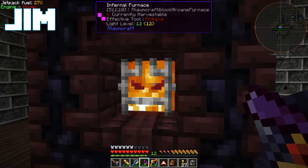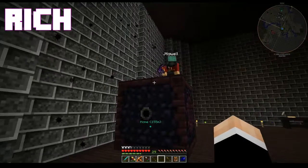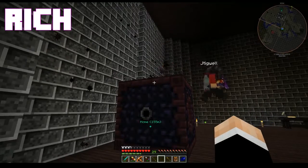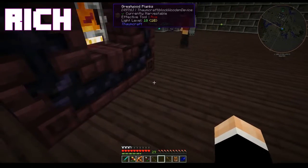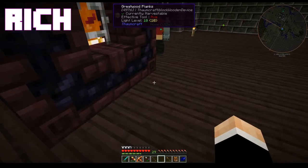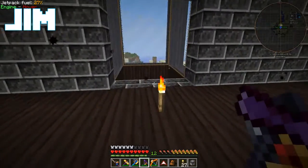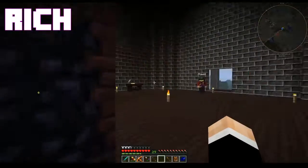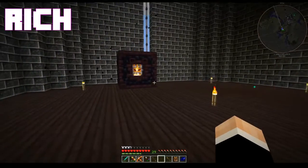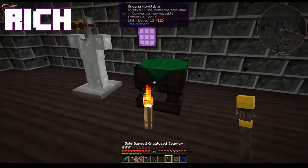I can't fly, so if you want to take a look at the top, feel free to jump in the lava — I don't mind. But yeah, anything you want to smelt or cook up, you throw into there. It'll get cooked up inside and get spit out the front.